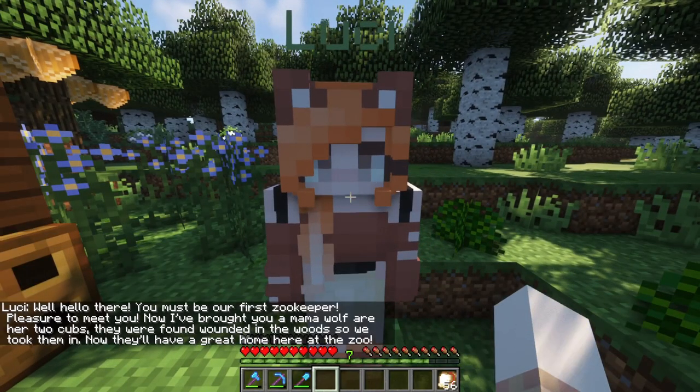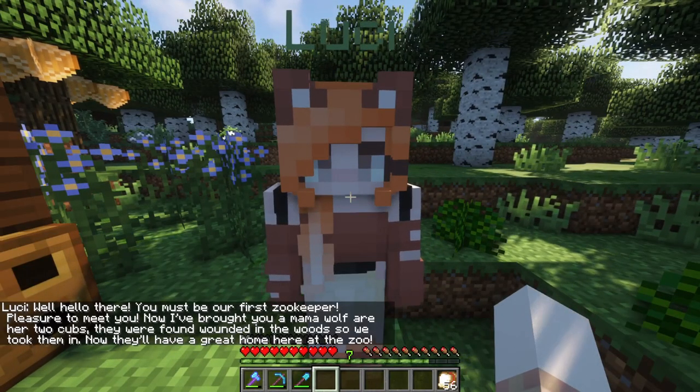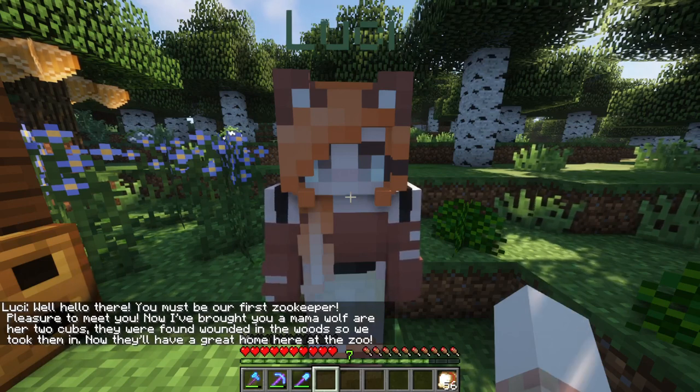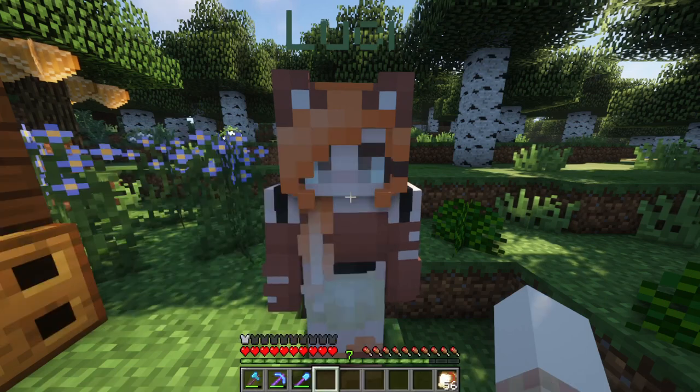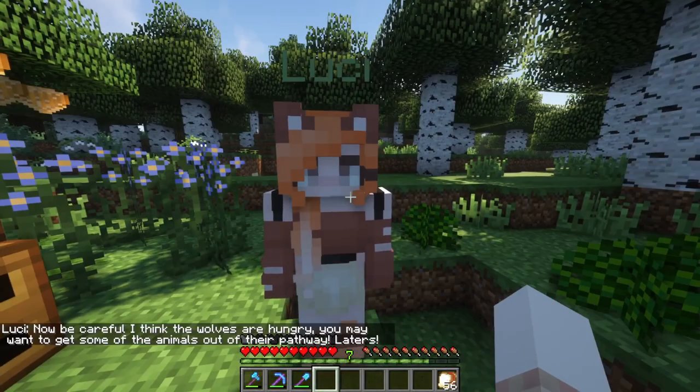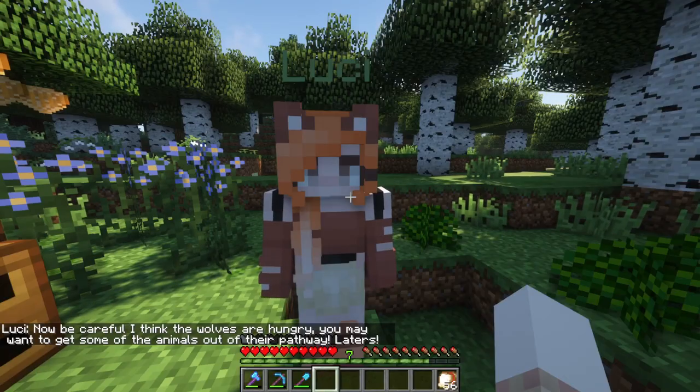Hello there. You must be our first zookeeper — pleasure to meet you. I've brought you a mama wolf and her two cubs. They were found in the woods and we took them in. Now they have a great home here at the zoo. Be careful though — I think the wolves are hungry. You may want to get some animals out of their pathway. Laters!